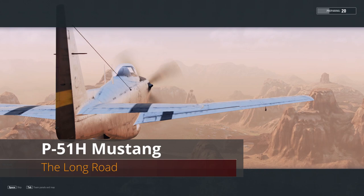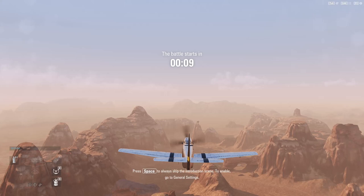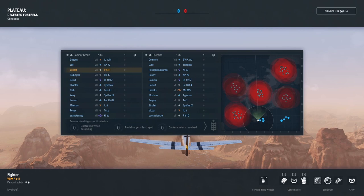Hey guys, VBad here with another V Plays. We're going to be taking out the P51H, the tier 8 American light fighter. The P51H is going to be more of the same — a lot like the P51D — but you're going to be spending quite a bit of time in this if you're going to unlock both aircraft that come off of this line: the FJ1 and the F6U.